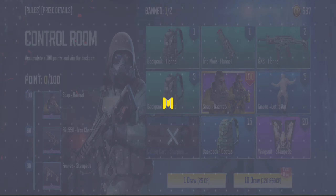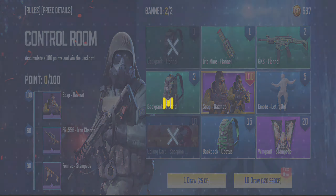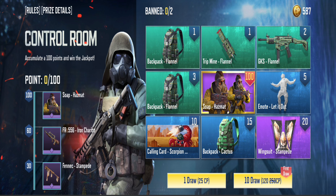Before you start, you should remove the rewards you don't want — you will choose two to remove. As mentioned, you should remove the ones with low points so that you can get the ones in your progress bar more easily. After you remove two items, you can start. There is no exact amount you will spend here.